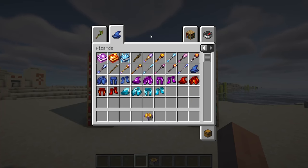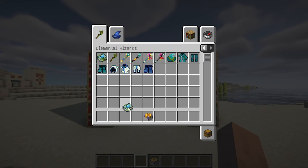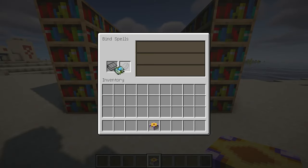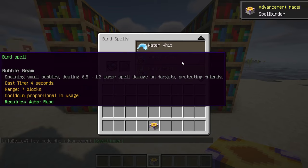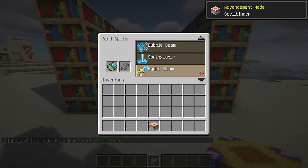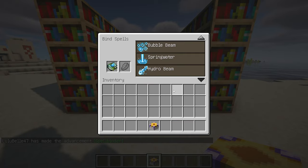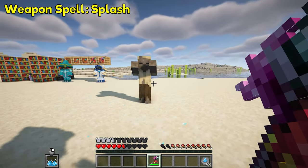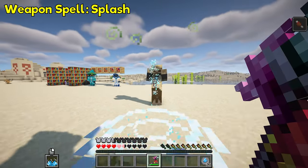This mod is an addon for wizard. The water wizard is a semi-supporting and healing wizard, but he can also deal good damage. Splash heals you for 2-3, or splashes the target dealing 1-1.5 water spell damage.